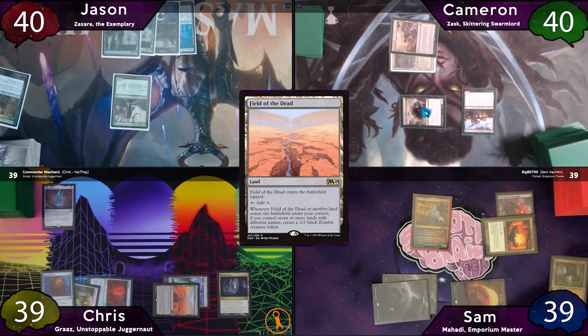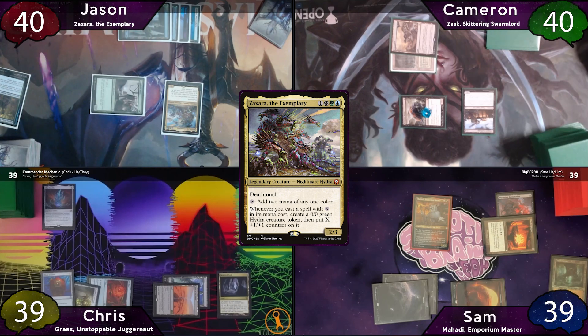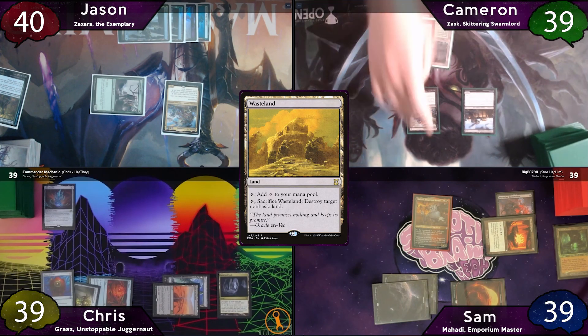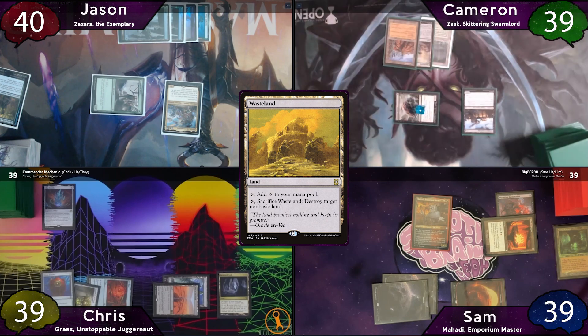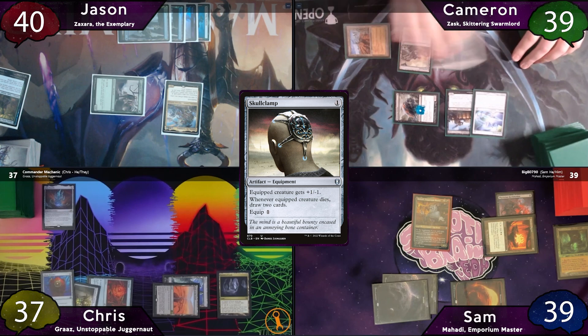Jason moves to his turn, plays another Island, and casts Zaxara, then moves to combat and swings for 1 at Cameron, betting he won't block — and Cameron doesn't. The turn passes to Cameron, who plays Wasteland. He moves to combat and hits Chris for 2, then post-combat casts Skullclamp and pays 1 to equip it to his Beetle.